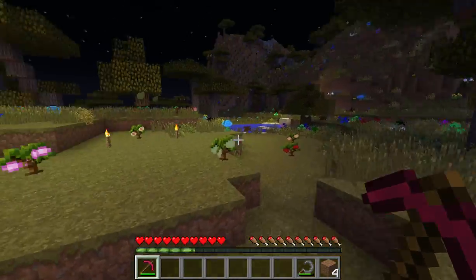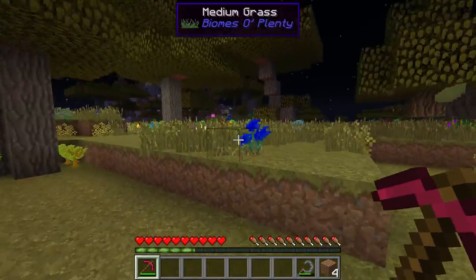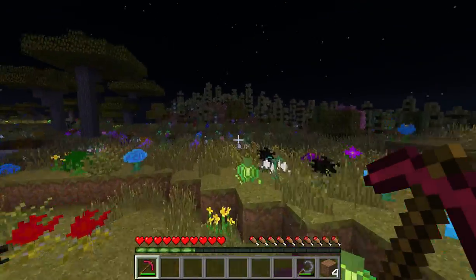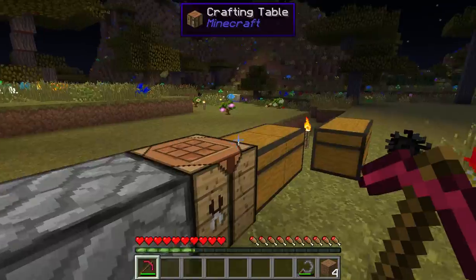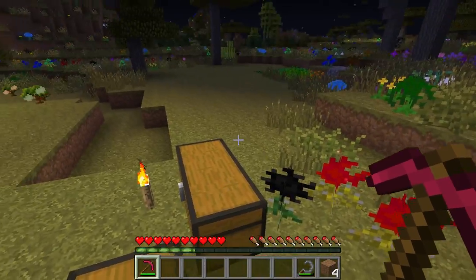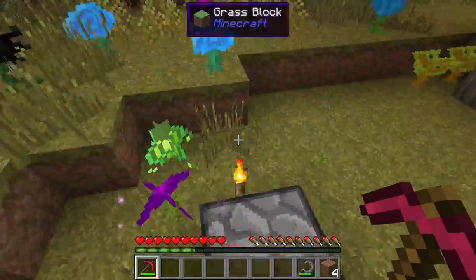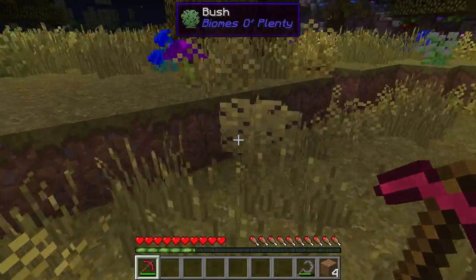We also have Botania, which adds all of these flowers that are everywhere and allows you to do cool, nifty, magical things with them. Then we have Buildcraft, which adds pipes to get things around and a quarry to mine for you.